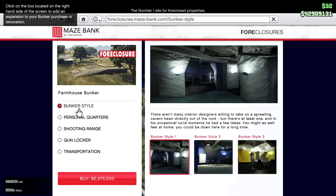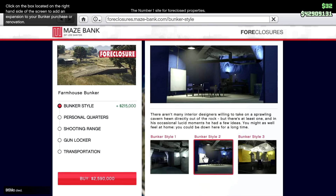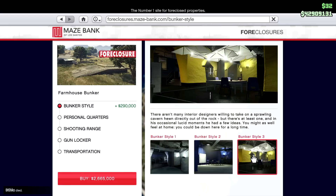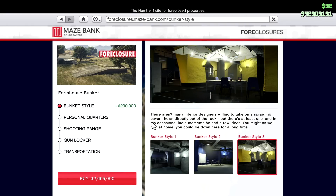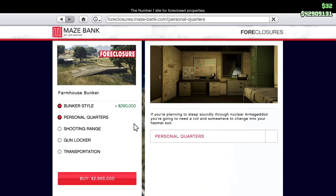If you're wondering what's the difference between the prices — the cheapest versus the most expensive — I think it's mostly just the location. The most expensive bunker is very close to the freeways, which is convenient when you're getting supplies and stuff like that.